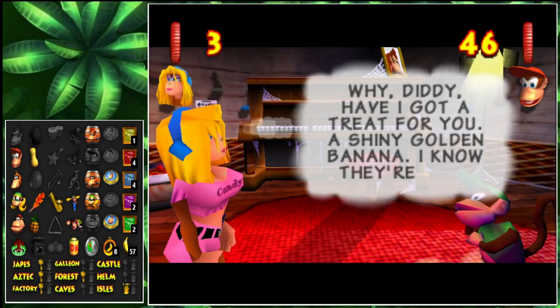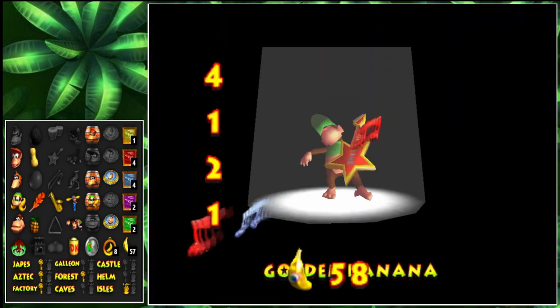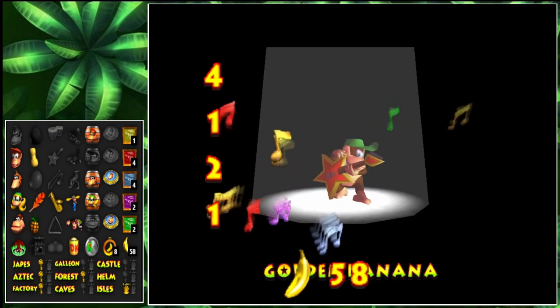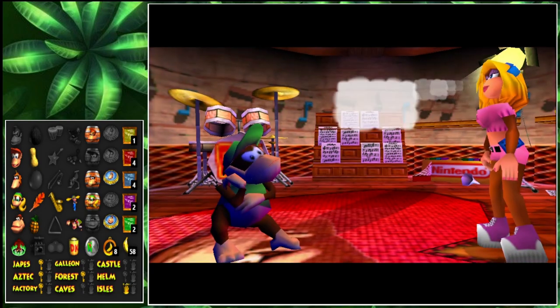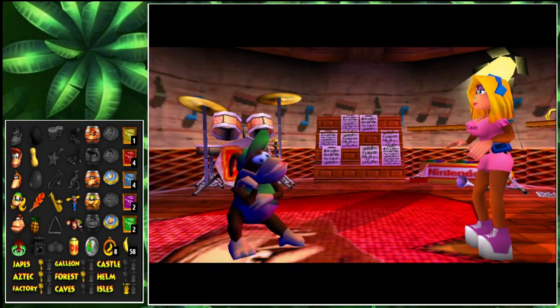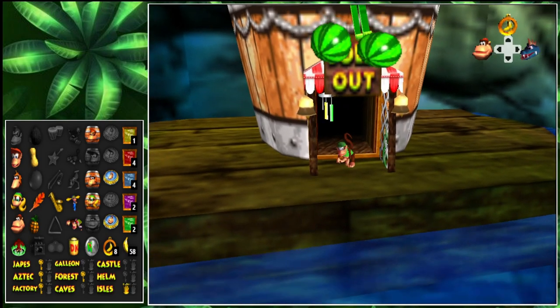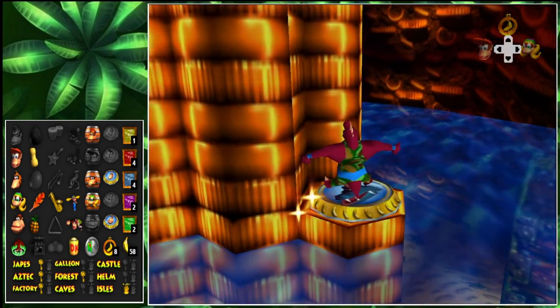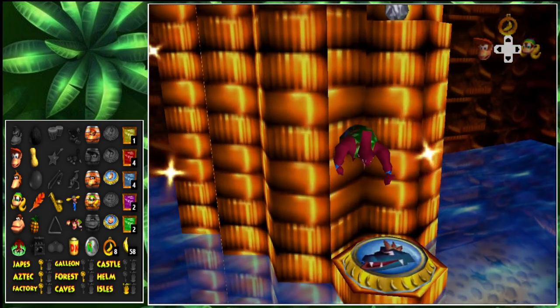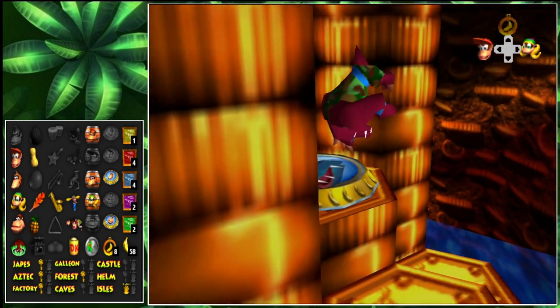Diddy, have I got a treat for you? A shiny golden banana — I know they're your favorite. Let's take a banana. I wish it was the actual instrument. Is she sold out? Yep, she sold out. That sucks. He can still float up — he still has Lanky's ability. Interesting. That's good to know, actually.